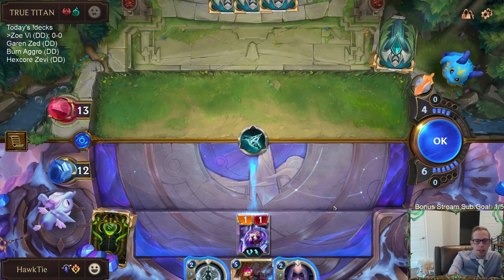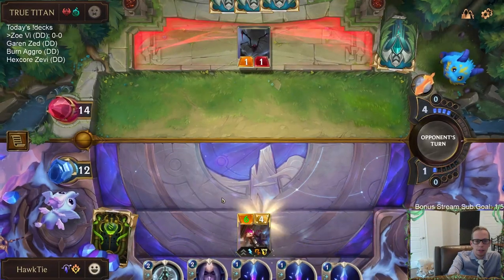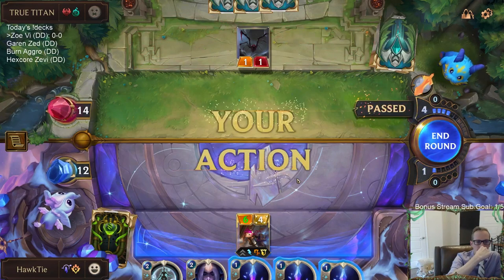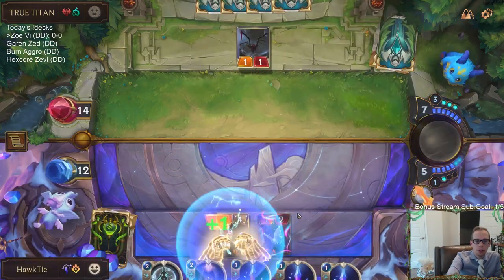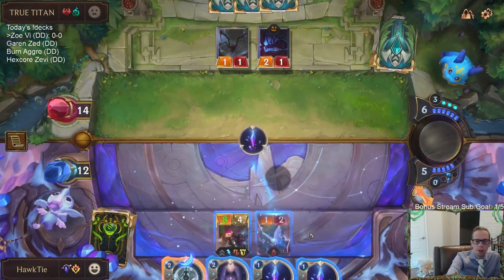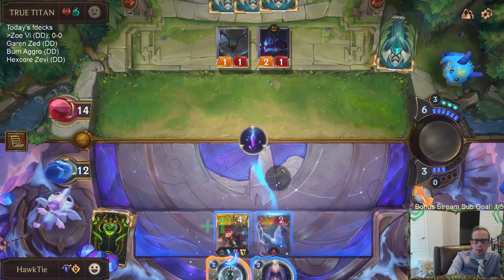I could keep that alive with Pale Cascade but then I'm not drawing a card, so I'll just let that happen and play the Vi. That does mean I only have Vi for blocking right now and don't have those spells available. That Sparkle Fly is awesome — we can use gems on her. I was thinking two gems would let me keep both available, but I want to level up Vi, so I'll use three gems.